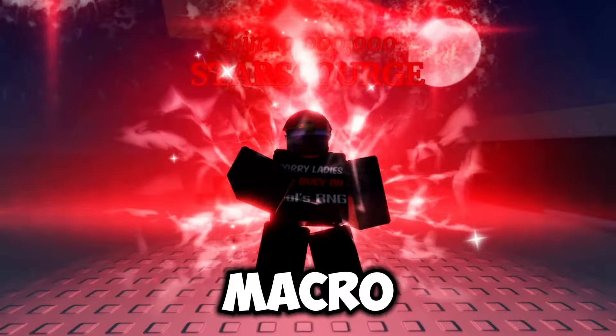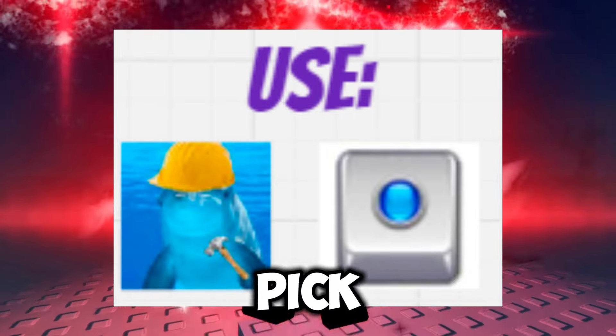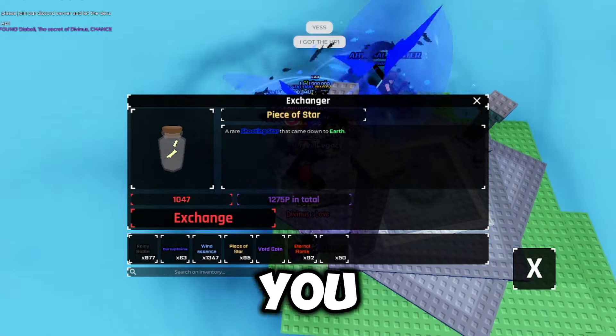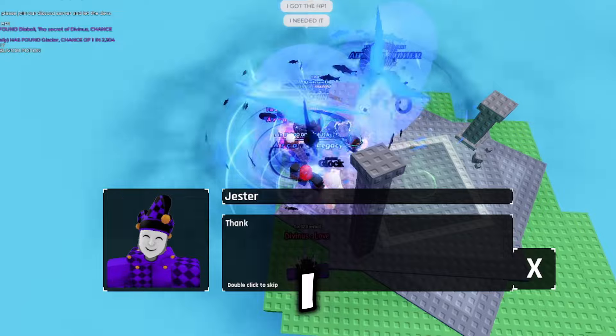The first step is to macro the game. Essentially, what this does is this macro will pick up resources or items in-game automatically for you. Then, using those resources, you want to look for the Jester and exchange them for the new P currency, like I am doing on screen.